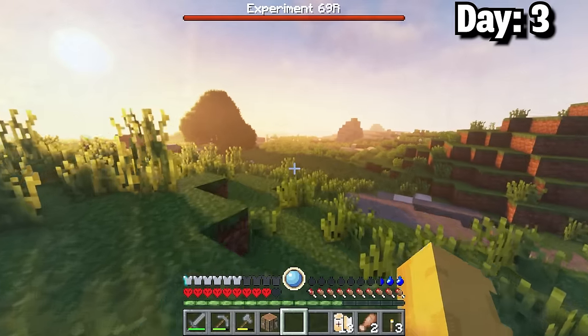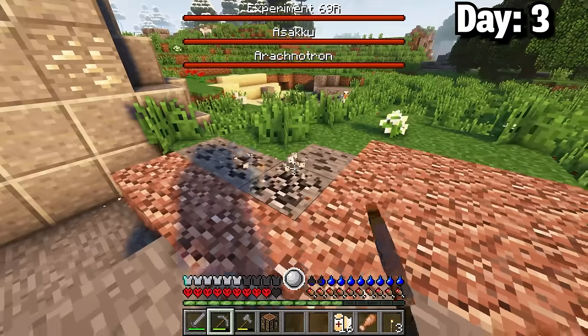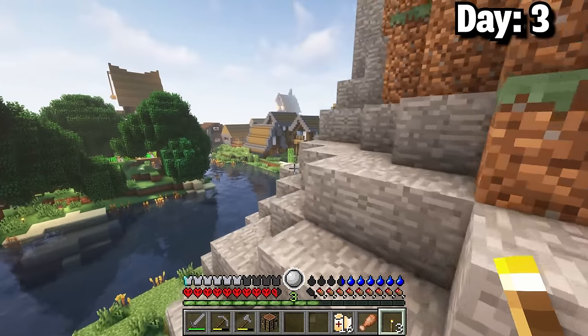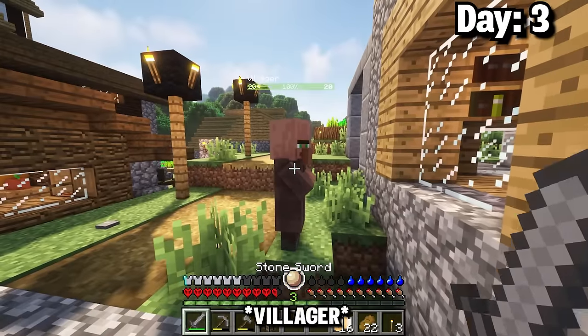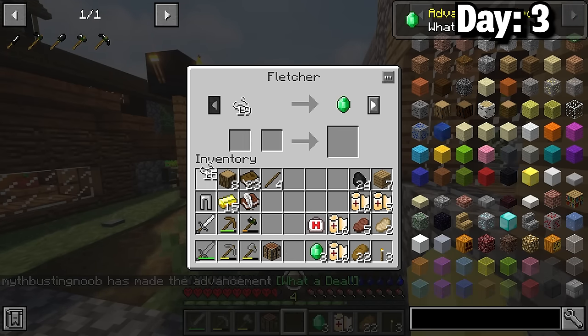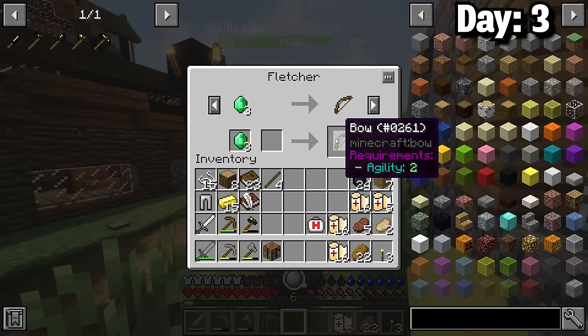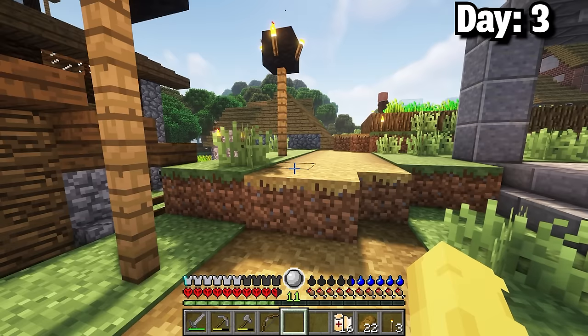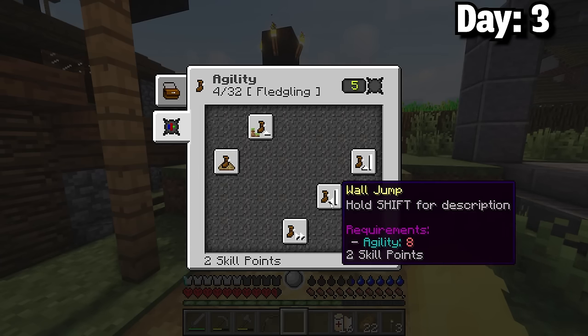I felt significantly safer and decided to explore, making sure to mine all the coal for levels. As I moved forward I ended up in another village and this place was significantly better. The first villager I found was a Fletcher who I traded a bunch of string with. That ended up giving me a good amount of levels and emeralds. I grabbed the bow as well and with all that trading I got up to level 11, which allowed me to get level 6 defense and level 4 agility.